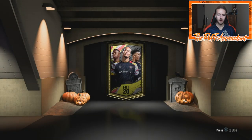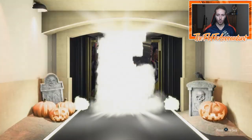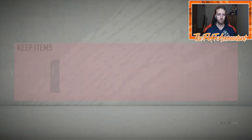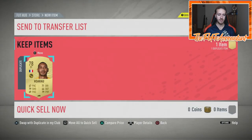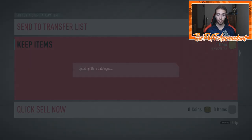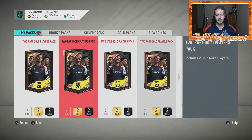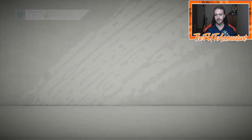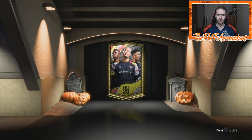So we're four packs in and we really don't have anything yet — not even a board. Everything has been a non-board player, which is unfortunate. Hopefully we can get ourselves at least some higher-rated cards — even if it's like an 80-rated Ferland Mendy or an 81-rated Sissoko. I think I already have Sissoko on tradeable, so I don't really want him.